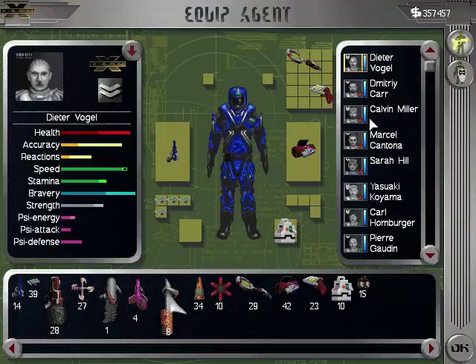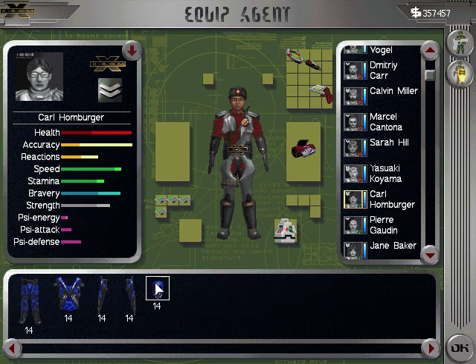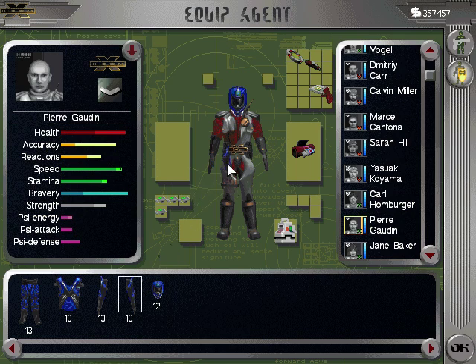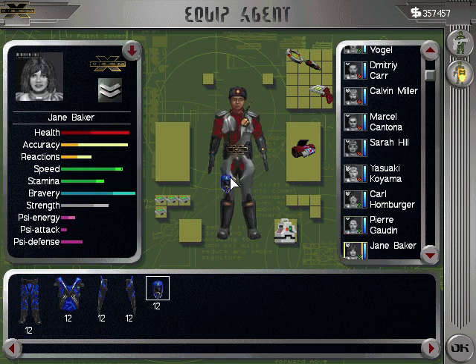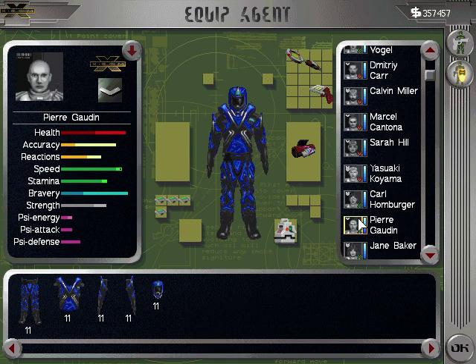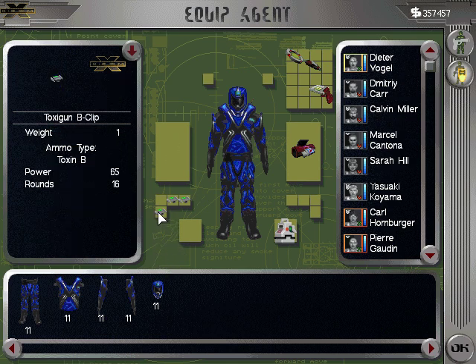Question is who do I transfer? Dieter might be one. Let's go ahead and put the armor back on Carl — yeah, these guys use armor and they need weapons too. And here's the other deal — they need toxic type C ammo. So I may take these good veterans and just take off all this ammo here.